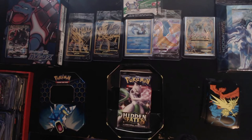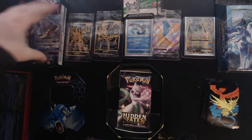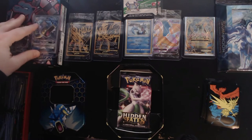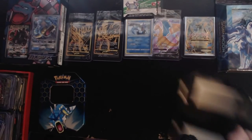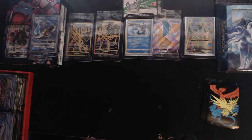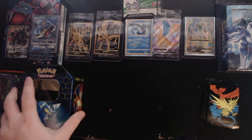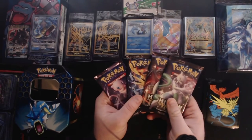We've got our Hidden Fates sleeves over here. I'll throw that bad boy straight into a card saver like a responsible Pokemon card owner would. I'm going to set them right on top of the Blastoise, right next to the Blastoise. Water cards stick together! So like I said, this is a Hidden Fates tin — this is my first time ever opening a tin, I don't know how it'll go, but it does have four Hidden Fates packs in it.